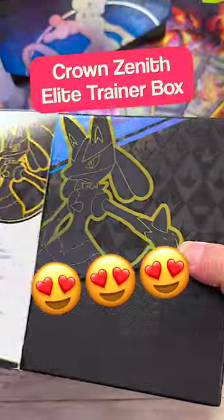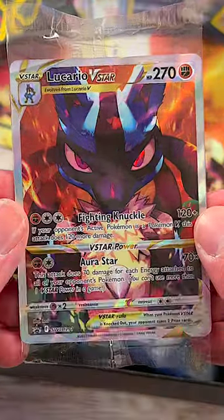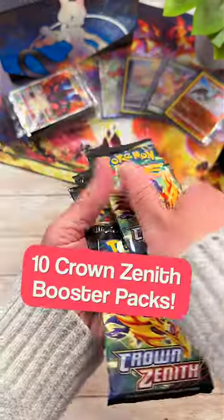Finally, I got my hands on the elusive Crown Zenith Elite Trainer Box. In the ETB, there are Lucario Dex Sleeves, a beautiful Lucario V-Star promo card, energy cards, Lucario card dividers, coins, dice, a V-Star marker, and 10 Crown Zenith Booster Packs. Let's open them up together.